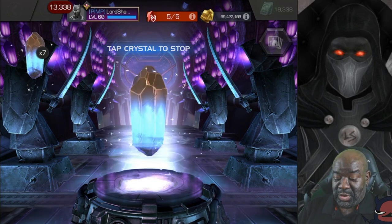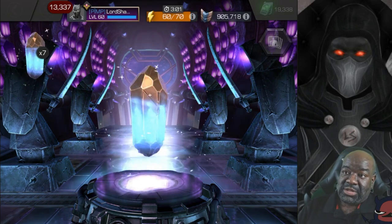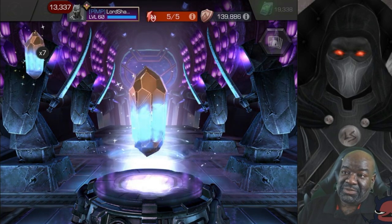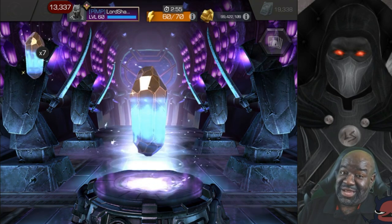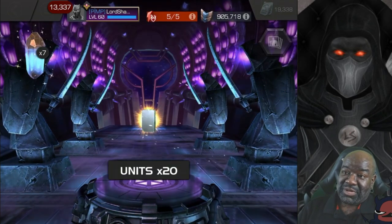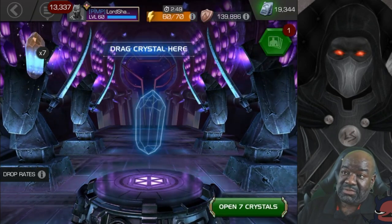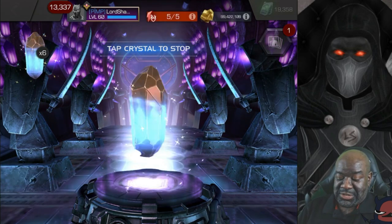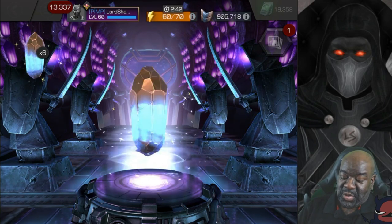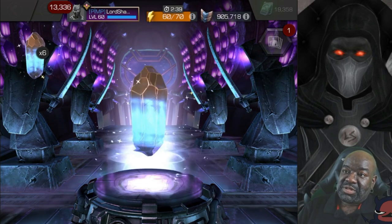So we just need the torso. Can we get insanely lucky again? We could get Platinum Pool. We got 20 units — that was it. Let's spin this one out as well and quick tap it.